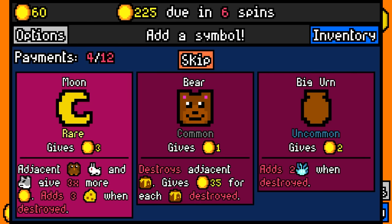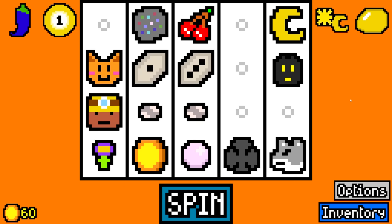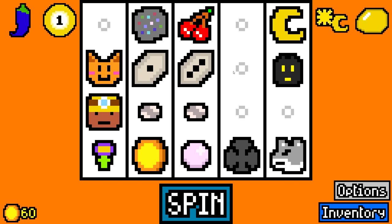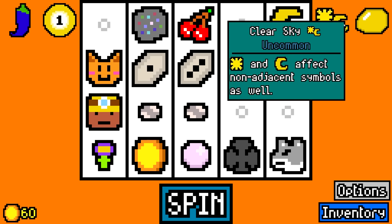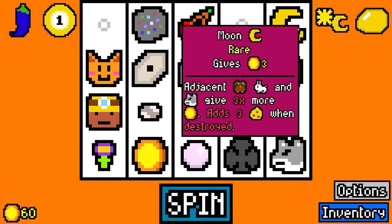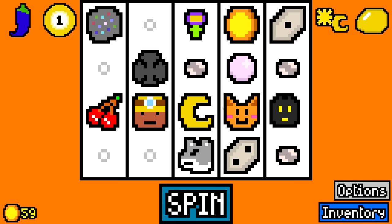I've been restarting again and again to hopefully find a run that I like. And I think I might have, because we found the moon. Adjacent owls, bunnies, and wolves give 3 times more value. I had this cool symbol that was carrying me forward so far, where blanks give 1 gold, so all the blanks I had were actually giving me money. But then I also found this - sun and moon affects non-adjacent symbols as well. So this moon would be affecting owls, rabbits, and wolves no matter where they were on the board.